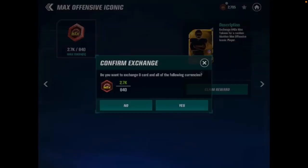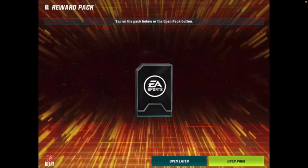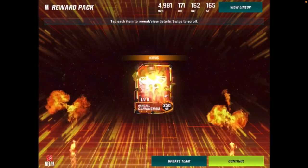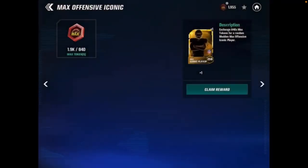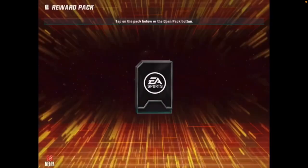Here is Max offensive iconic number four of the video. It's a brand new player — quarterback Randall Cunningham! That's a huge dub. We got quarterback, receiver, tight end, and O-tackle in this. We are doing really, really good in our Madden Max randoms here.